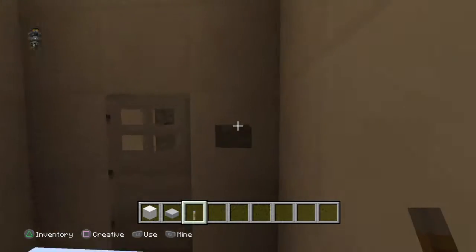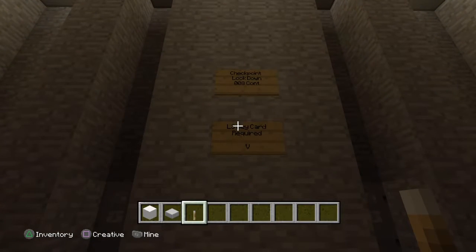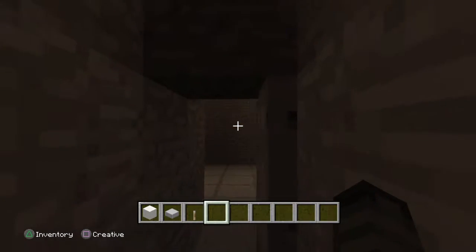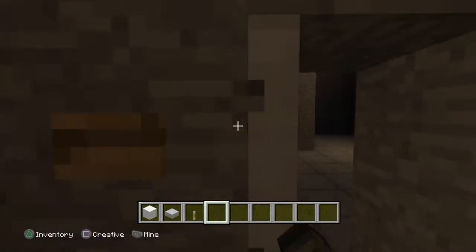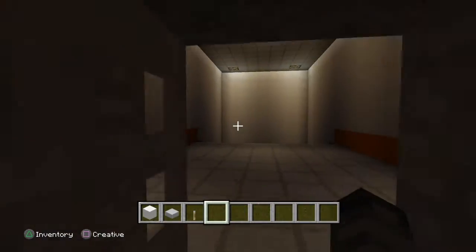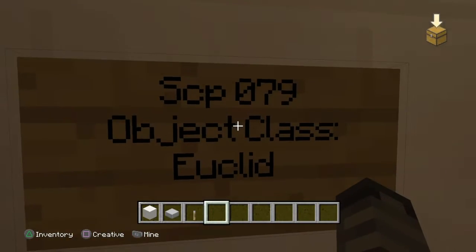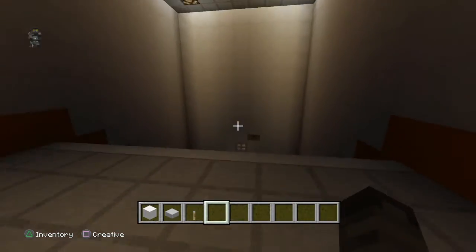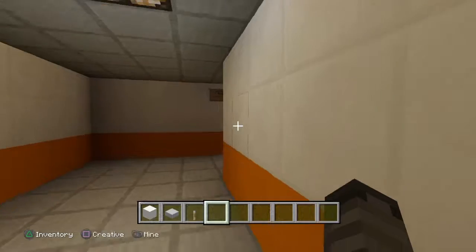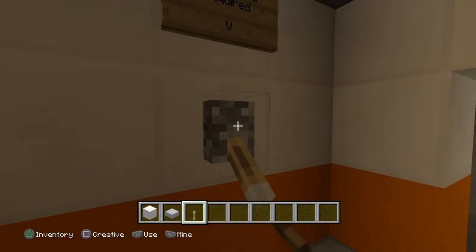We have a checkpoint here — checkpoint lockdown — that is SCP-008 containment. That's Omni — if you guys didn't know, it's the Omni effect. Omni doesn't even exist. So we have SCP-079, object class, of course.